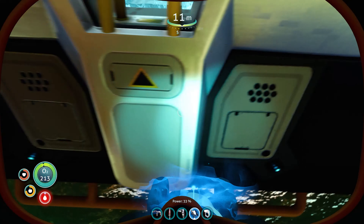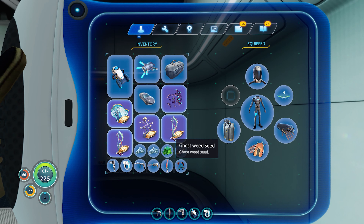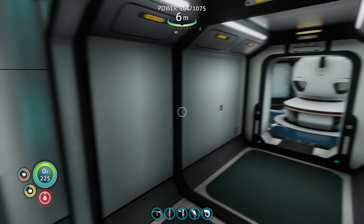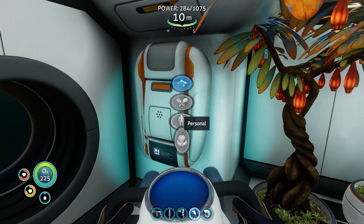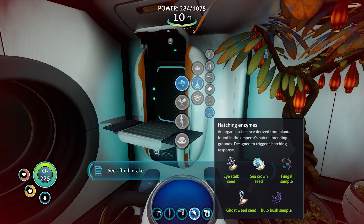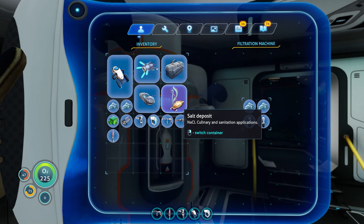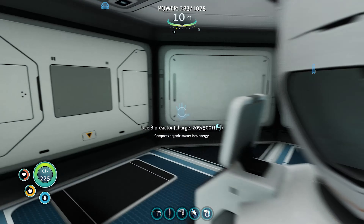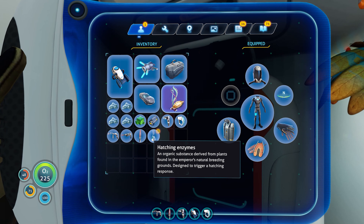We should have everything we need now, even though some items say rotten. Let me check: stalk seed, ghost weed seed, sea crown seed — rotten bull kelp sample. It says rotten but we'll try it anyway, who knows. Let's go make the hatching enzymes. Actually, first I need to grab some water — we're dying. Vital signs stabilizing. Alright, I can run now — that's cool.